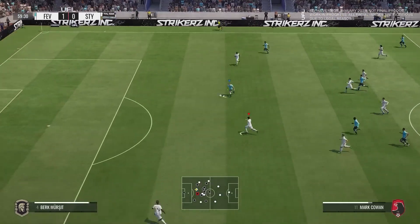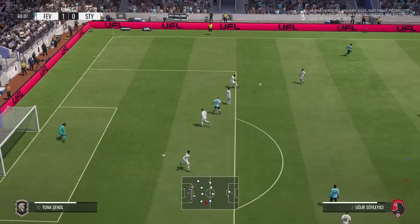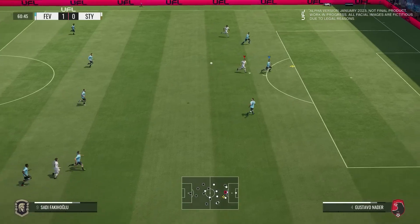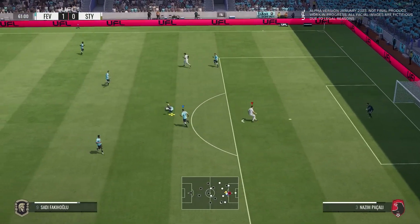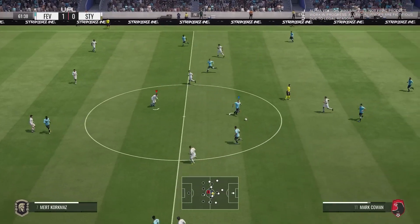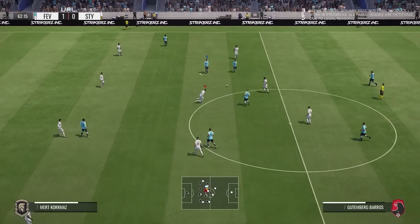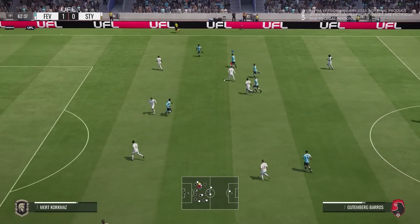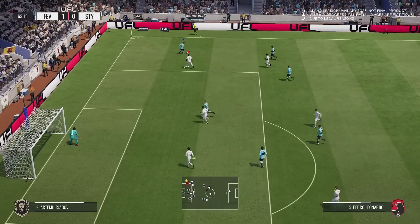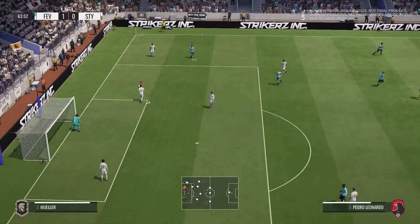A choice of passes — looking for someone to play it to. Clears the ball with a spotless challenge. Such confidence. Can they catch them napping at the back? Right striker. Good movement box to box. The ball goes to the right back. Great tackle, perfectly timed.